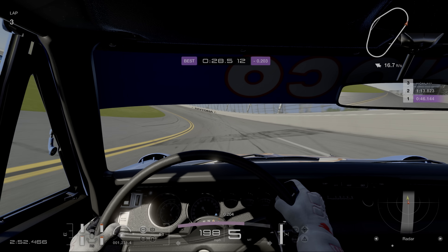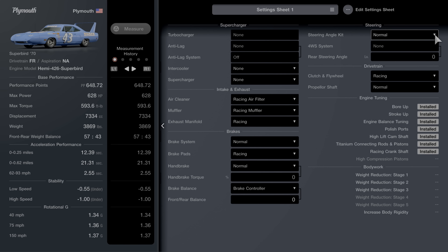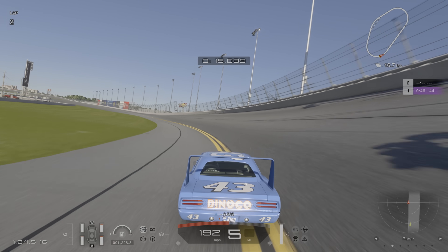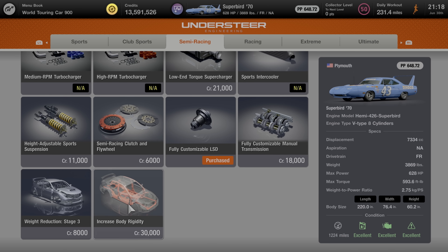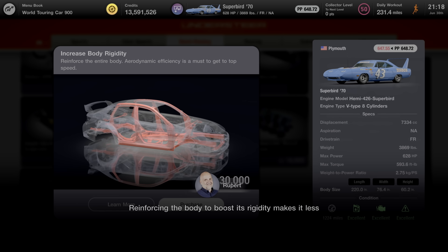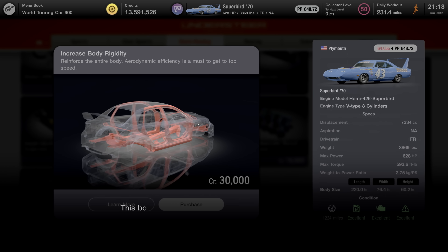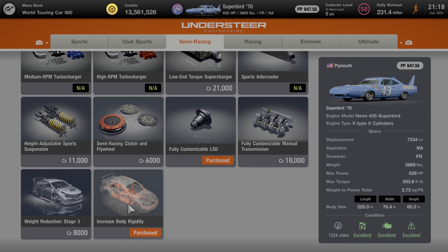So why does it easily lose control and start to fishtail on the banking at Daytona? I've come to believe that this is actually a suspension issue. The key fix is increased body rigidity upgrades. At the limit of grip, the car has movement in the suspension — you can feel the toe changing as you get to the limit of grip, and this causes the car to fishtail wildly. This upgrade makes the chassis more rigid and the suspension more precise, reducing the amount of suspension movement where your toe is actually changing at the limits of grip or when the suspension bottoms out.